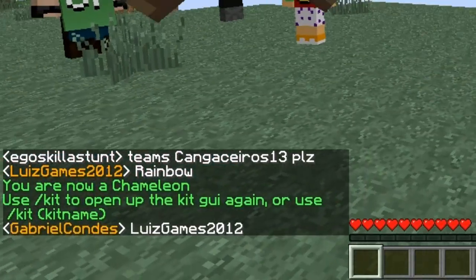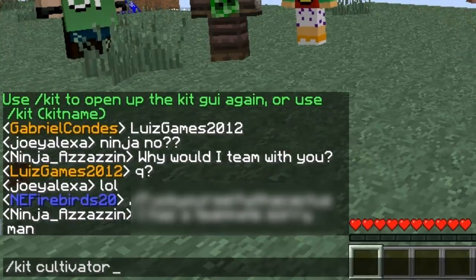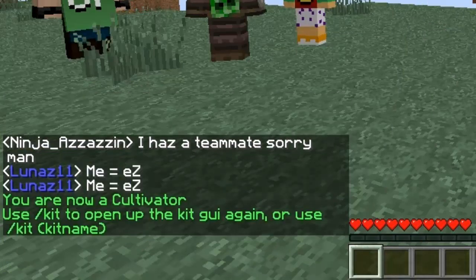Optionally, you can also do slash kit and then the kit name to choose a kit if you already know what kit you want, in case you don't want to dig through the menu to pick one.